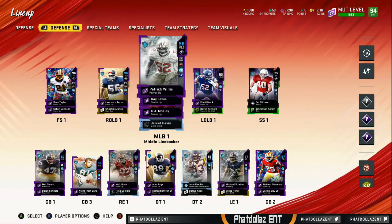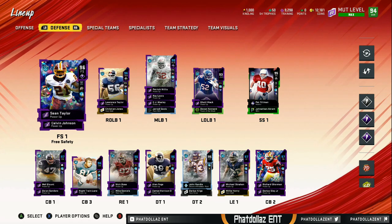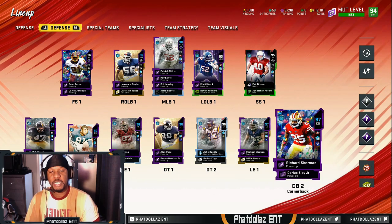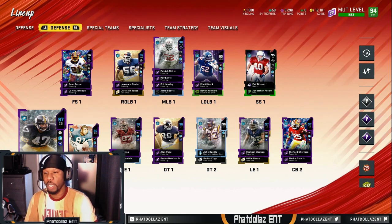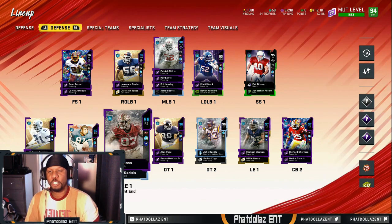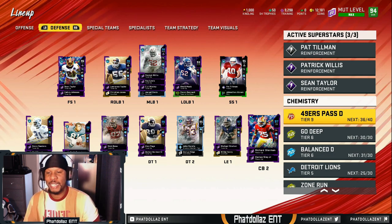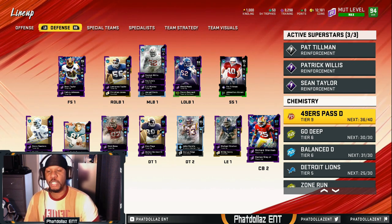On the defensive side, we went and picked up 98 overall Patrick Willis, and we also added Sean Taylor. We got Pat Tillman, Khalil Mack is still not fully boosted up, but I don't think I need the best overall in every single position. We got Richard Sherman up to a 97 overall, added Nick Bosa, Alan Page, John Randall, and Michael Strahan. We got Mel Blount on the outside, Night Train Lane, and Deion Sanders up to a 97 overall. We moved up to 10 and got 49ers 36 out of 40 pass defense, which helped Richard Sherman, Deion Sanders, Nick Bosa, Patrick Willis — all the key people on the defensive side of the ball.